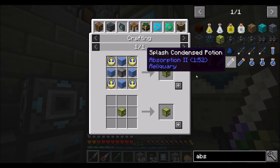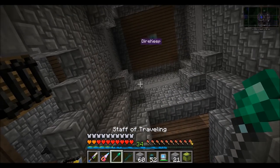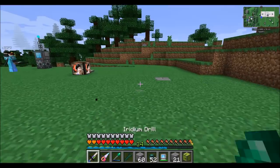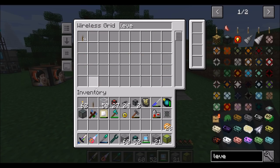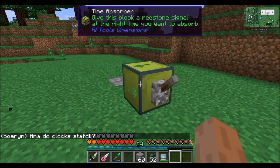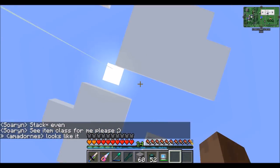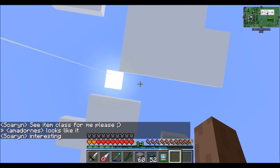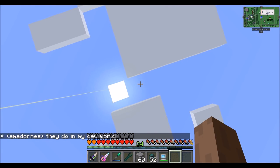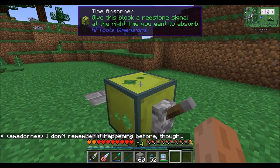Now I've got two stacks of clocks - I didn't know clocks stacked. I thought they were like compasses and don't stack. Do compasses stack? No, you wouldn't expect them to. Clocks are only stacking one to ten - that's new. So I think all I've got to do for this is give it a redstone signal at noon, though I can't remember if that changed.